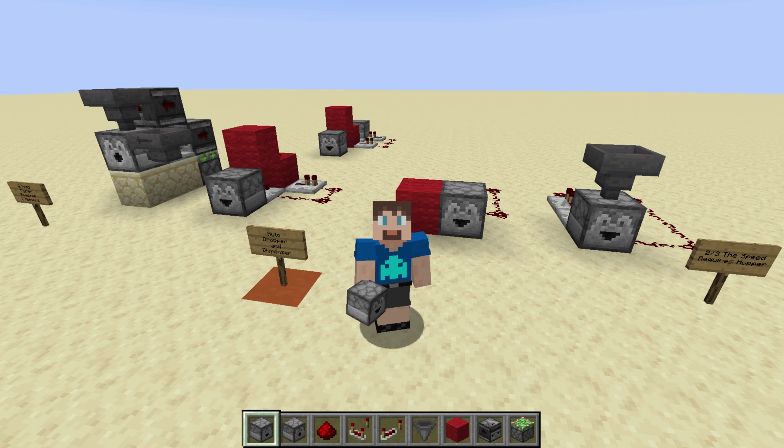Welcome, SlackerCubed here. Today we're going to get a little more technical. We're going to take a look at how some automatic droppers and dispensers work. This should be a good reference for future tutorials, which should give you a good idea of how that part of different contraptions work.